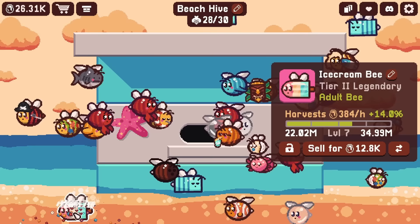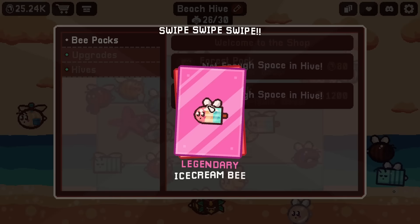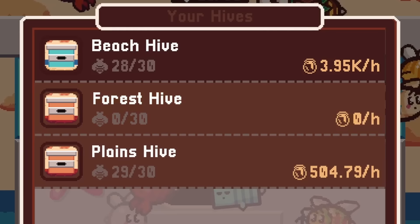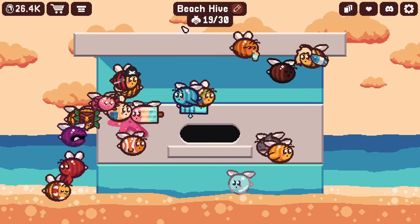We can give you one more level to get you over 400 - there we go. That's a lot of experience you need to level up. And we got another ice cream bee right away! Wow, and another ice bee - the game loves me today. I wonder if this puts our total production close to 5,000 an hour. So if we look, we have a total production of around 4,400 per hour - that's pretty good. But now we're out of room to buy more bees, so let's start transferring some of these duplicates to the other hive.